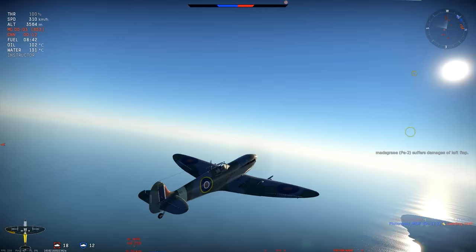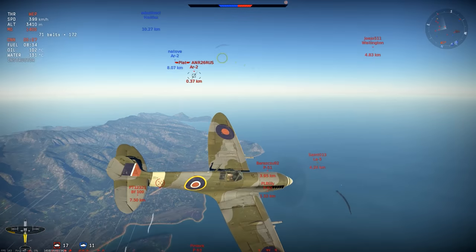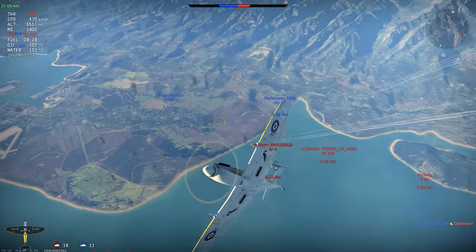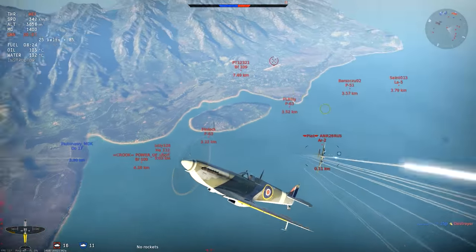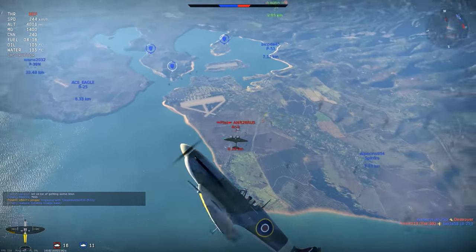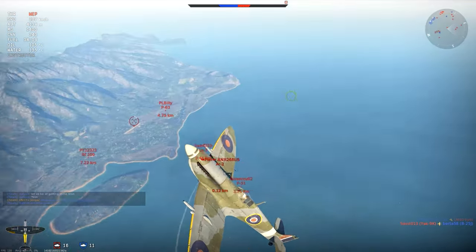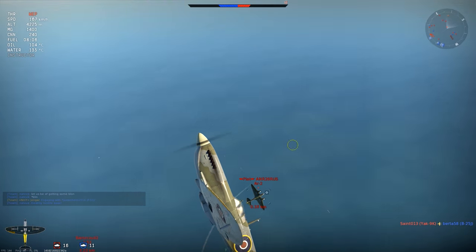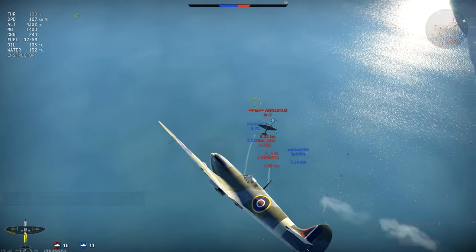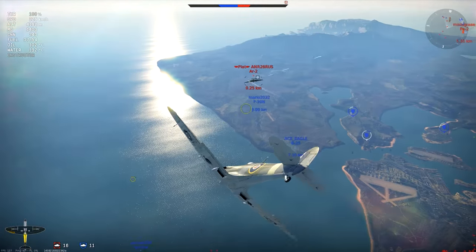In arcade, you use a rudder turn, which you cannot really use in realistic battle with most planes — it will most likely do something very strange to your plane. But in arcade, you use a rudder turn, use the elevator to go up or to level out, and use these aileron taps to the other side to keep the plane level, and then fall on your opponent as they stall out for a clean shot.